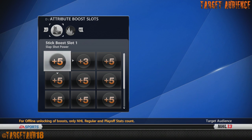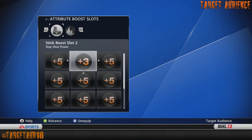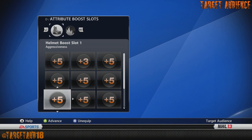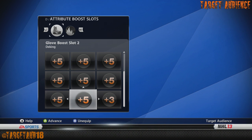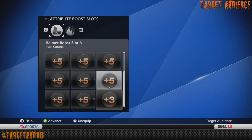Slap shot power plus five, slap shot power plus three, and offensive awareness plus five. Speed plus five, agility plus five, and acceleration plus five. Aggressiveness plus five, body checking plus five, puck control plus five. Passing plus five, deking plus five, and puck control plus three. So puck control, you got a plus eight on there.